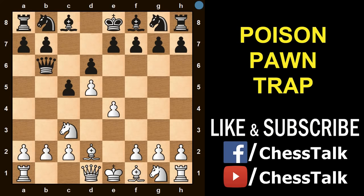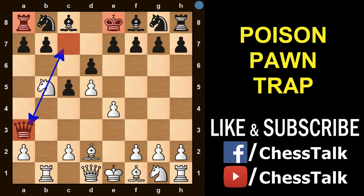If Black falls for this trap and takes the b2 pawn, then he is gone. From here on, all moves are forced, so Black cannot escape. After queen captures, you will play your rook to b1, forcing the queen to go to a3, which is the only safe square left. Then you will play knight to b5, not only attacking the queen but also threatening to fork the king and rook. Black has to save his queen — he has no other option. The queen can't go this way since there are no safe squares.